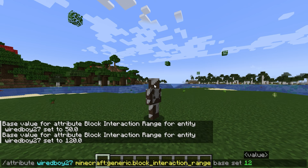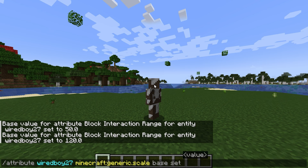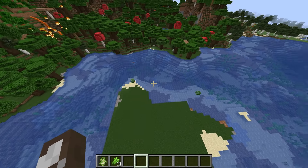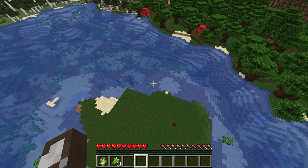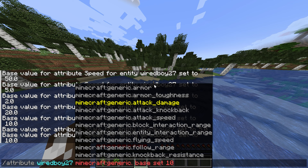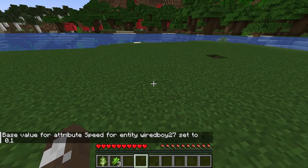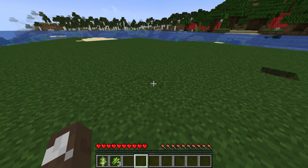The other thing you can do is scaling as well. So you can see — wow, that is a lot bigger. Interestingly, when you go much bigger you can't move well in survival; I guess you have to scale the movement speed in the same way. There are basically a bunch of different attributes you can change: flying speed, follow range, luck. All these things are useful when changing mobs as well, not just your own player. I think the default movement speed is 0.1 — looks about right.